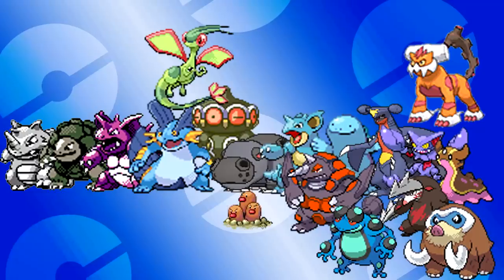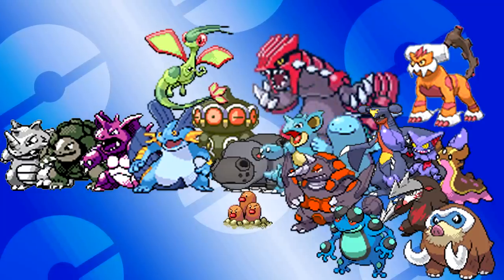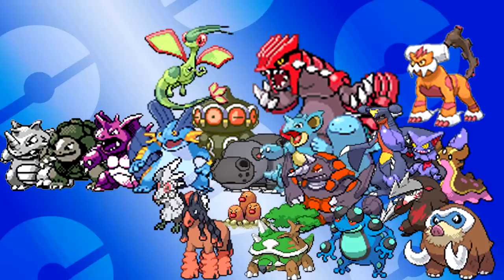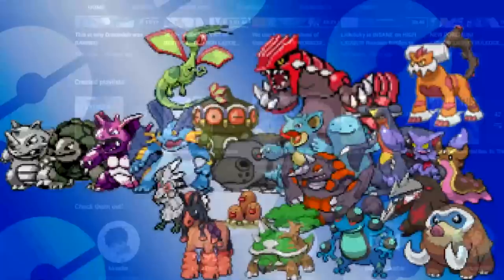Ground's dominance is not just an OU thing either. Look at Groudon in Ubers, or Pokemon like Torterra in lower tiers. You can even take Sword and Shield NU as an example, where Mudsdale and Silvally-Ground are considered S rank. All in all, I hope you now understand just why the ground type has been dominant to the point of just about being required.